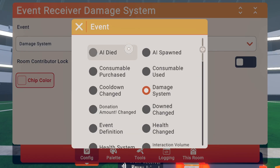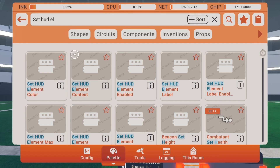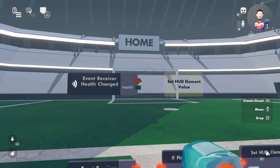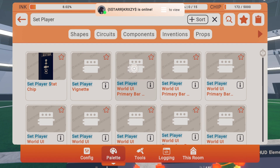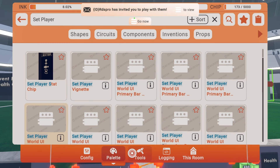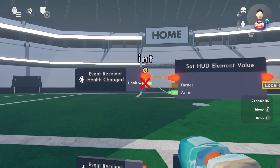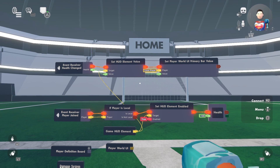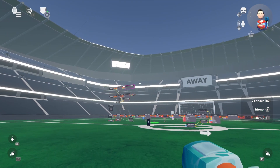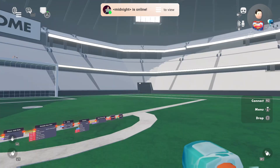Come to the 'health changed' event receiver. Get a 'set HUD element value' chip and a 'set player world UI value' chip. Set the player world UI to primary bar value. Wire the health variable into both — this displays your current health on your screen and above your head. Wire the target to the game HUD element.